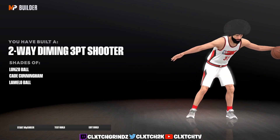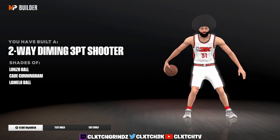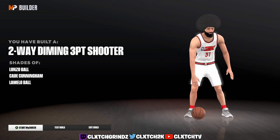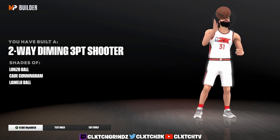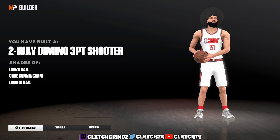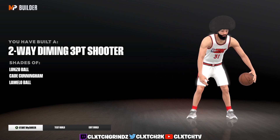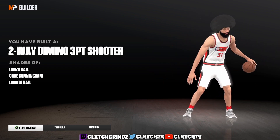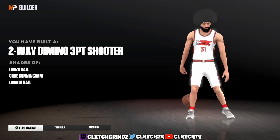As you guys can see, the build is called a Two-Way Diming Three-Point Shooter — a really cool name. Similar to Lonzo Ball, Cade Cunningham, and LaMelo Ball, you pretty much get those comparisons on any Point Guard build you make, so I wouldn't really pay too much attention to those comparisons. But you have to put your pass accuracy to an 86 because if you put it to 85 it won't give you the diming name. At 86 you also unlock more badges like Gold Needle Threader, Hall of Fame Break Starter, and Hall of Fame Floor General. Not a lot of people have this name — you're going to stand out.